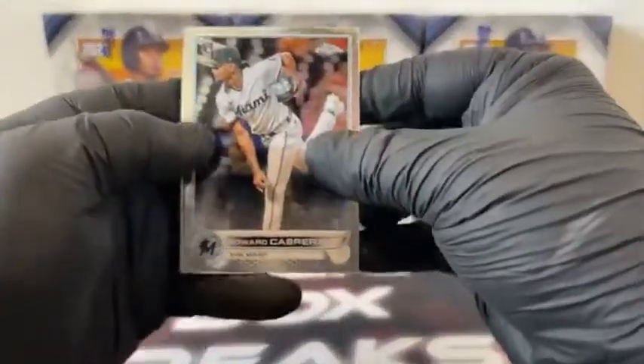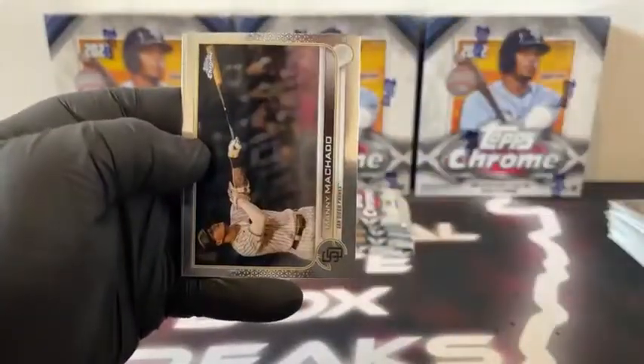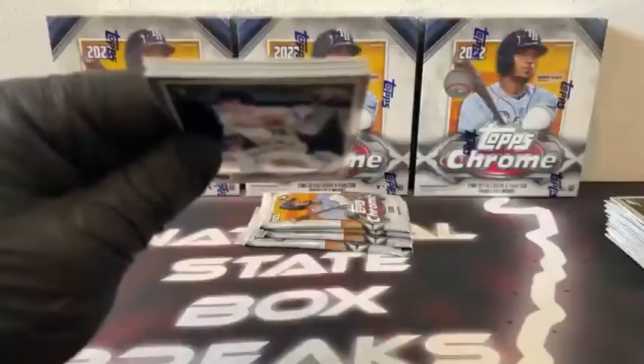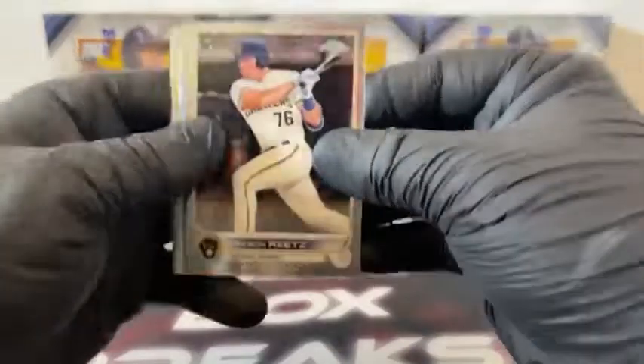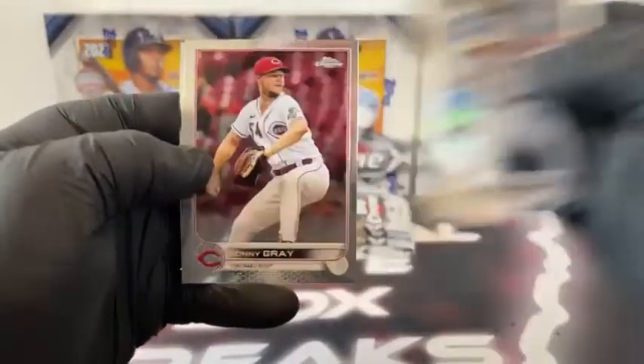Moving right along: we've got Edward Cabrera. Refractor, Ian Happ. There's an X-Fractor, Andrew McCutchen. Manny Machado and Shane Bieber for Cleveland. Got some extra cards in this pack: there's Jackson Rutledge. Prism Refractor, Ozzie Albies. There's an X-Fractor, Bo Bichette. Ke'Bryan Hayes. Sonny Gray and Emmanuel Clase for Cleveland.